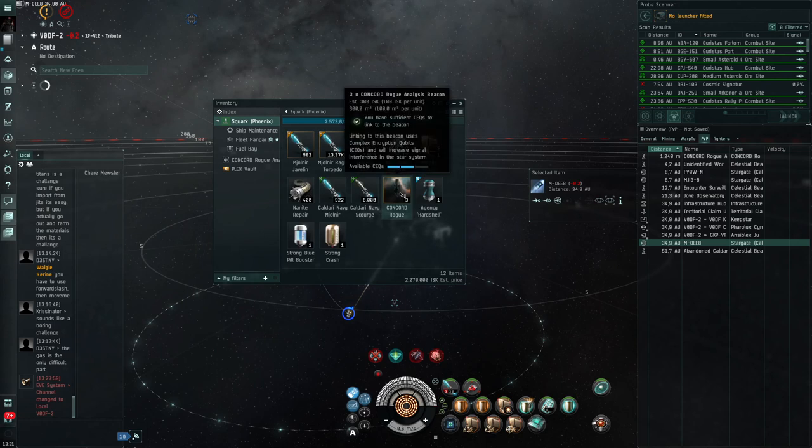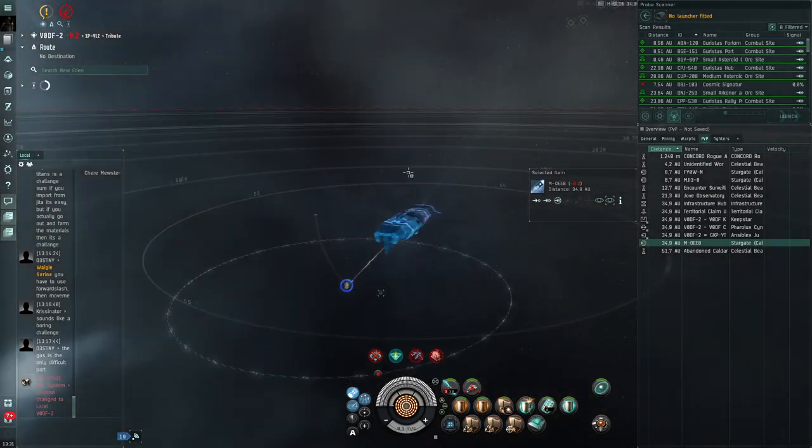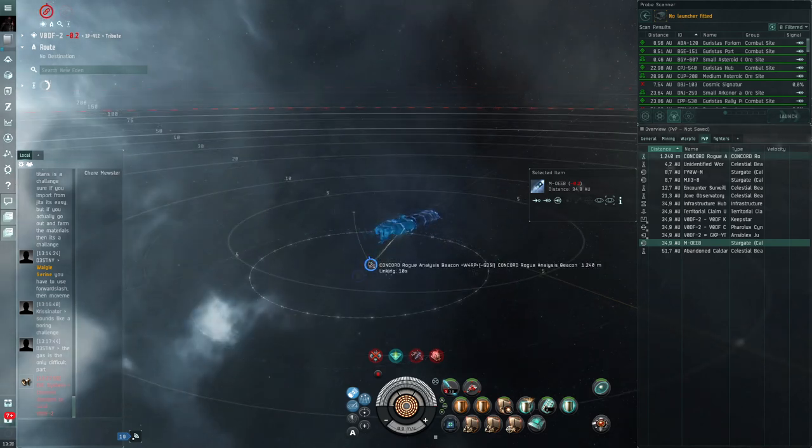And we should be able to see that I have now used one of my CEQs. Here comes the boring part though — now it's just a waiting time and clearing the sites as fast as you possibly can. With the T2 Phoenix fit that is on the wiki page, it is honestly quite easy to clear these sites. So while we wait, I'm going to take myself a sip of coffee. And here we are, 10 seconds left on the linking — I really hope there was a cut there because that was a wonderful four minutes of wait time.